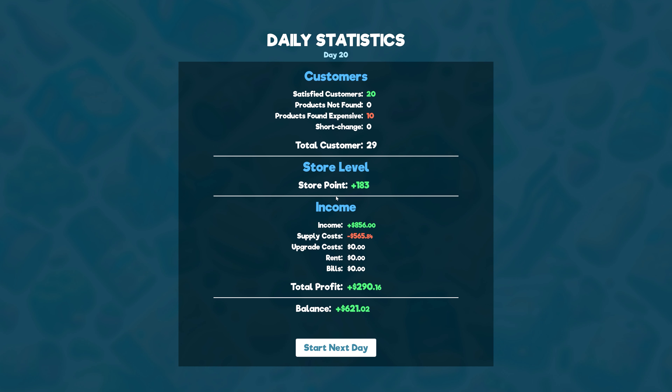My next goal is - once I get 1300 dollars I'm gonna expand my store. I need eggs and cheese. Where the hell are the eggs? Got some water too. Eggs, yeah. Cheese, great.